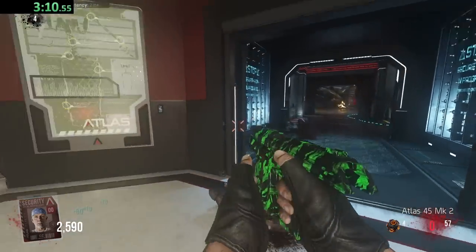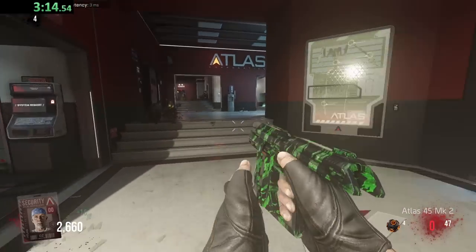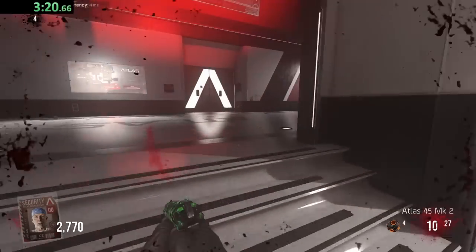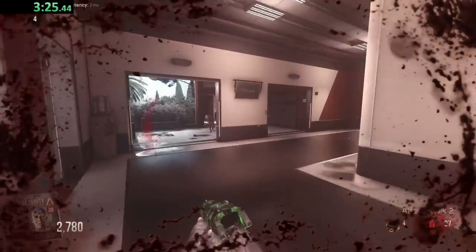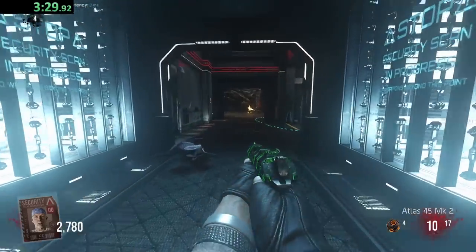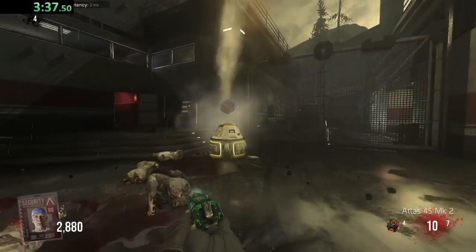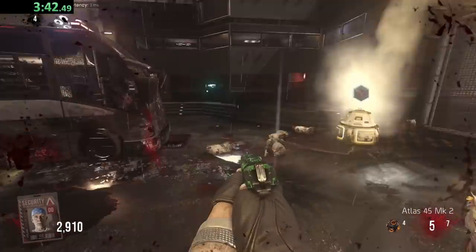The pistol pack-a-punch - realistically all it does is refund your ammo and give you a very small damage boost. We're getting drops - we got some active camouflage, which was new to Exo Zombies. Thank god the dogs aren't super strong.